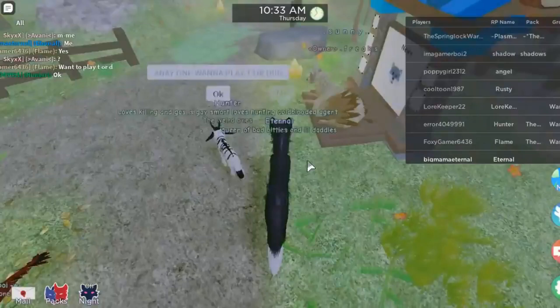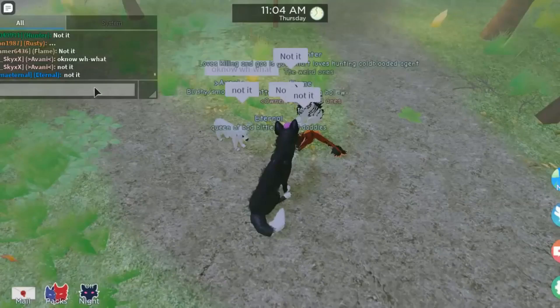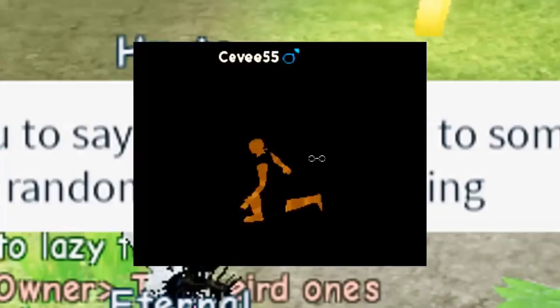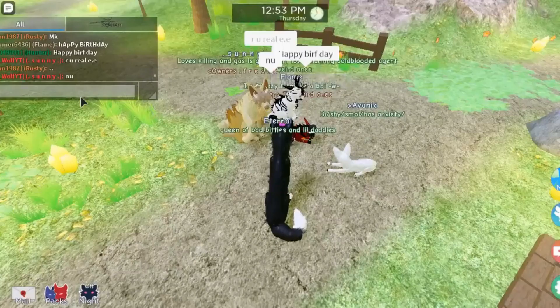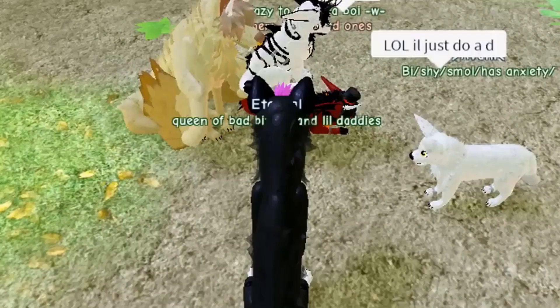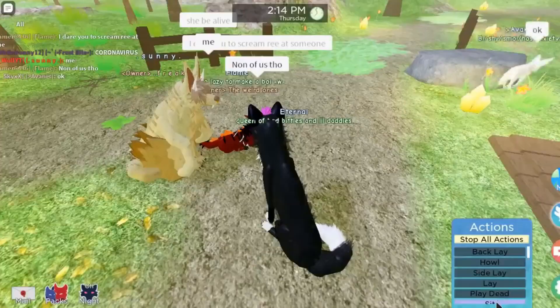Sundown Island is a fertile land where wolves can roam freely and develop themselves. With new maps added all the time, including maps like Wolftopia, Blooming Forest, and Oasis, the game is a fantastic pick to explore. You can create your own wolf with custom accessories and head into the unique environments Sundown Island offers. The game also has role-playing elements and plans to increase the map size in upcoming updates.